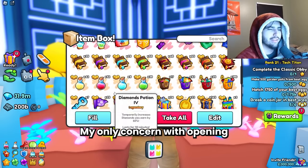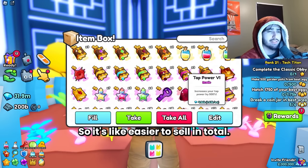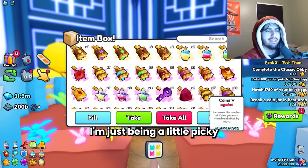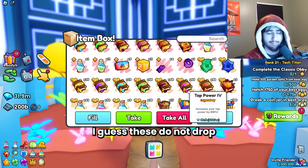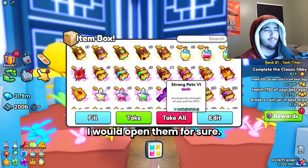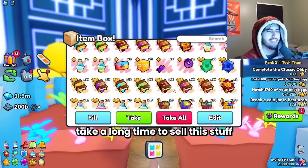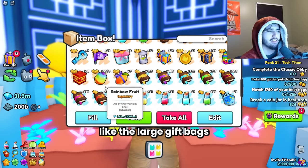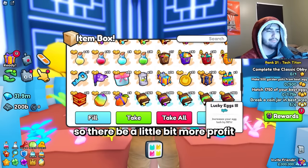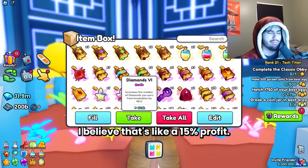My only concern with opening these is it's all a ton of small stuff, which I don't really love — I'd much rather have bundles of big things that are easier to sell. But we basically got 90% of our diamonds back, so it's really not that bad. The only problem is these don't drop that much, so people just don't have a large supply of them. I wouldn't say it's a valid farming strategy because of how long it takes to get them, but if you're getting them as drops I would open them for sure. 90% of your gems straight up is just a great deal — it just takes a long time to sell all this stuff. But you could open the large gift bags and regular gift bags and make some money off the pinatas and keys. I also forgot to combine the keys again, so there'd be a little more profit there. But 5 million profit is very good — that's like a 15% profit, so I'll definitely take it.